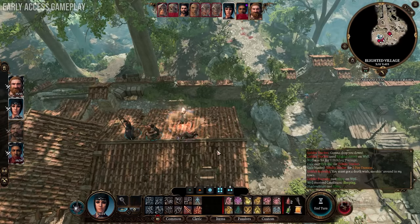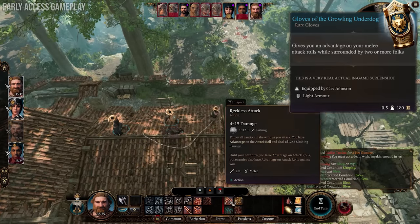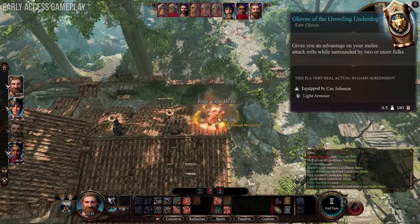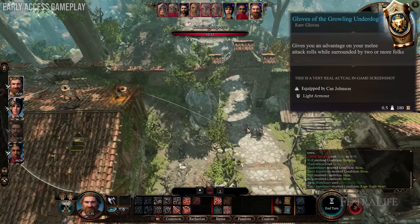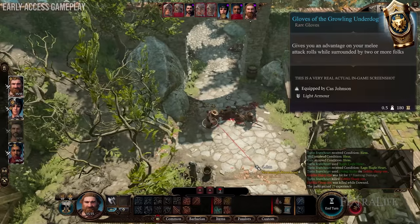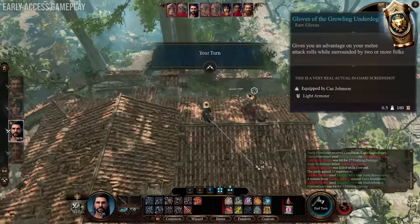To give you an idea of an item in terms of the quality of these things and the way they can change your build — you have here one item called Gloves of the Growling Underdog. What these gloves do is give you advantage on your melee attack rolls while surrounded by two or more foes. That's huge, because that almost guarantees you're going to connect on your attack. It doesn't always guarantee it, but it's going to drastically increase your chances of connecting with melee attacks while surrounded. So if you're playing a tank or melee character who likes to get into the thick of it, like maybe a barbarian or fighter, you're going to benefit from this quite often. Maybe you use cleave on all the enemies around you and get advantage on your cleave.